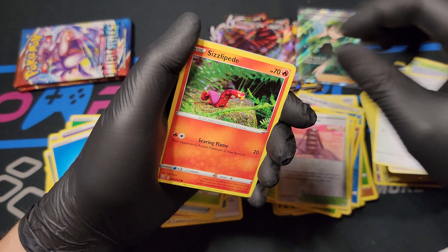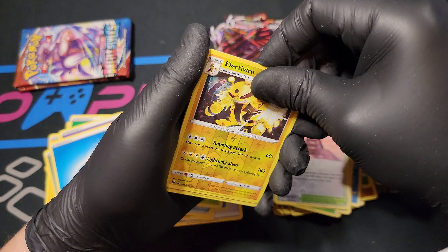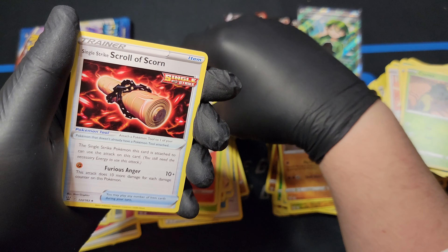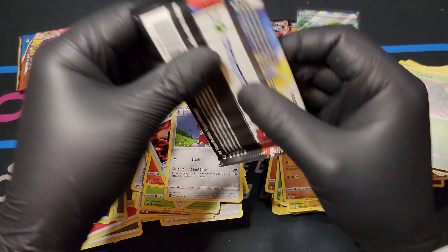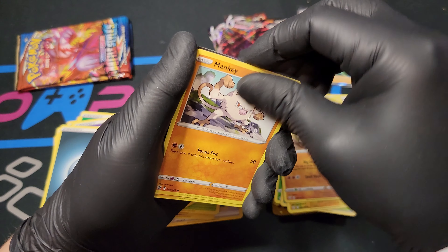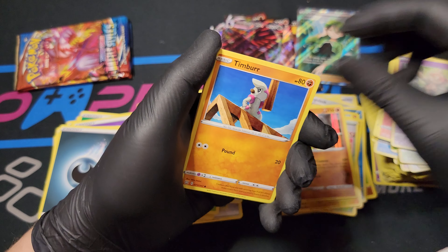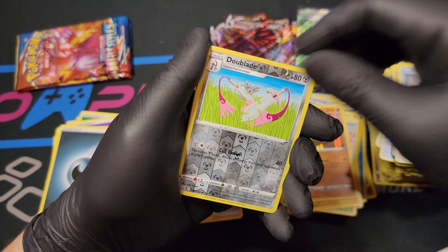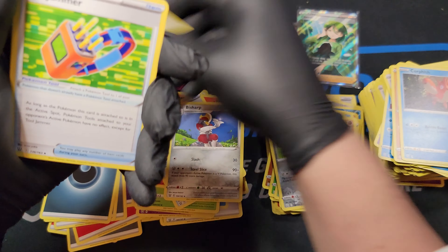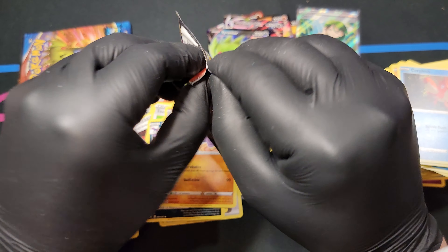Onyx, Spearow, Sizzlipede, Shinx, Cacnea, Electrivire Reverse Foil, Sandaconda Regular Foil, Dark Energy, Heatmore, Scorn Scroll, and Bisharp. Last four packs here - trying to keep this under 30 minutes. Mankey, Sizzlipede, Ball Toy, Timber, Corphish, Double Edge Reverse Foil - with a Tyranitar V! That's cool, finally getting some spice again. Torjama, Golbat, and a Gliscor.